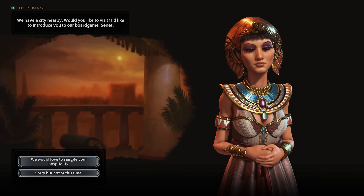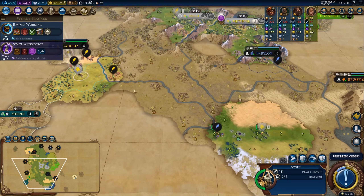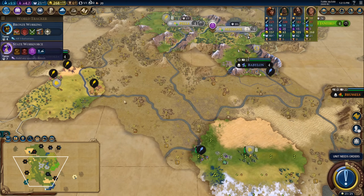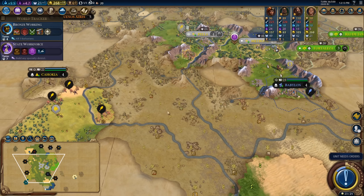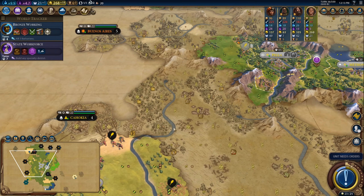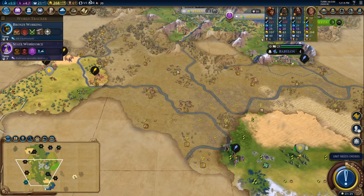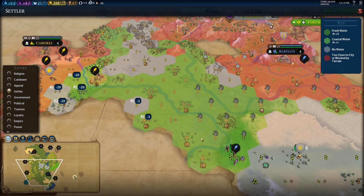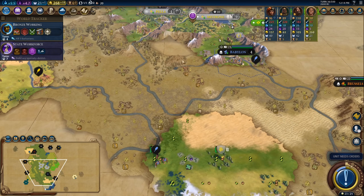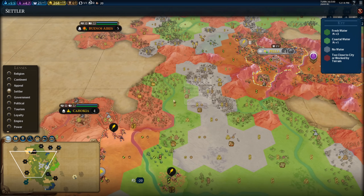It looks like we managed to find Egypt. Looking at this land, it's like the perfect land for an Egypt game, even if it is a little flat. I think I might avoid settling too many cities down here. There's definitely a city around here with really good productive tiles, and perhaps near this volcano and copper. I feel like there's a city around here that would capture a lot of these really good productive tiles.